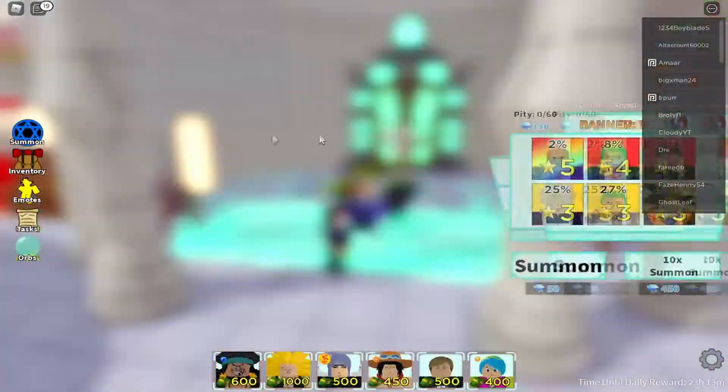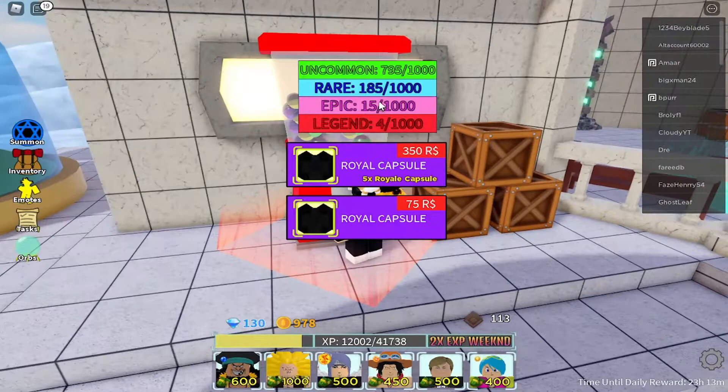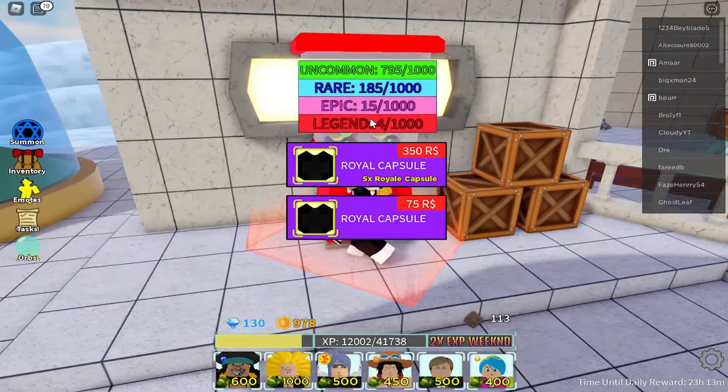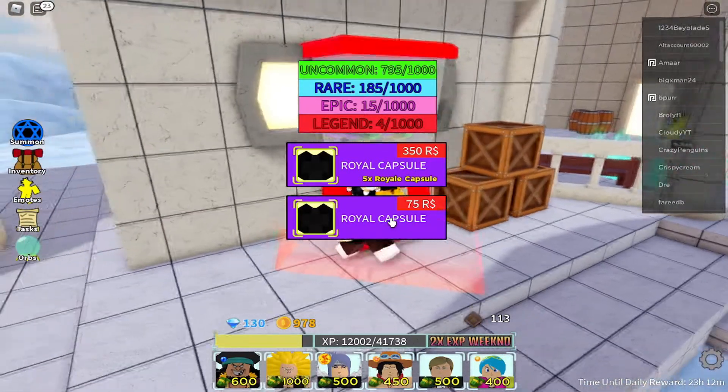Over at summoning you can find the capsules. Here are the chances: 795 out of 1000 for uncommons, 185 out of 1000 for rares, 15 out of 1000 for epics, and 4 out of 1000 for legendaries. You can also buy them for Robux.